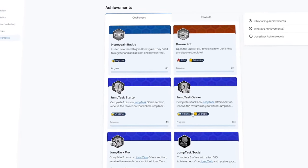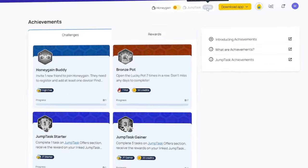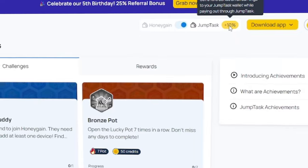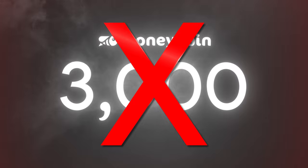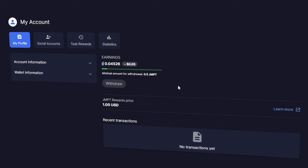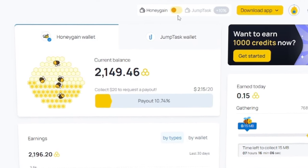There's also an achievement section on the left side of the dashboard with a bunch of challenges that give you the opportunity to earn even more credits. The last thing I want to mention is activating JumpTask, which gives you the ability to earn 10% more honey at all times, but it doesn't combine the honey you already have into the same wallet — meaning that 3,000 honey you already had wouldn't count. To get Prime the quickest, I suggest continuing to earn without JumpTask.